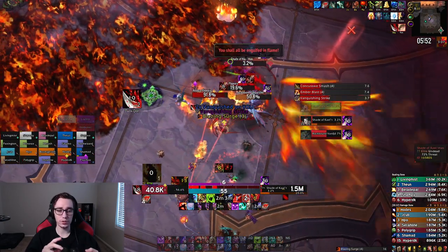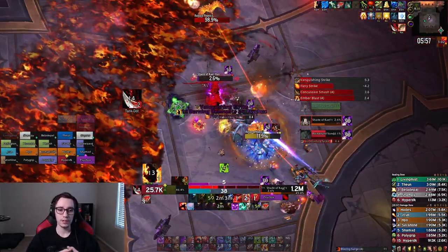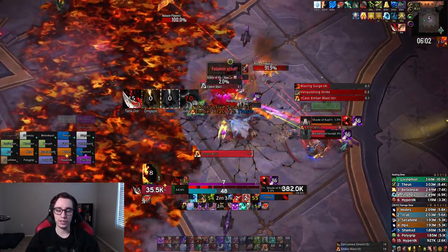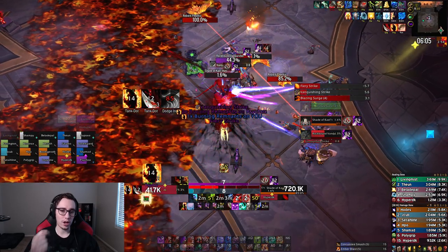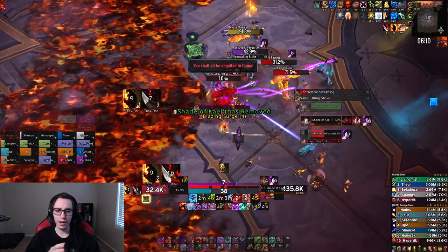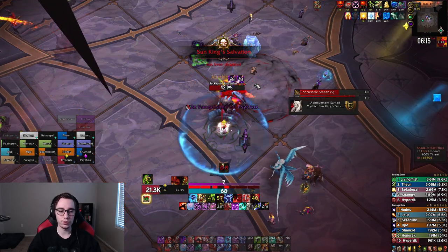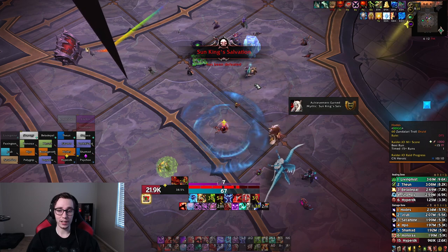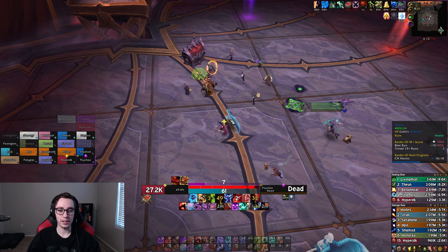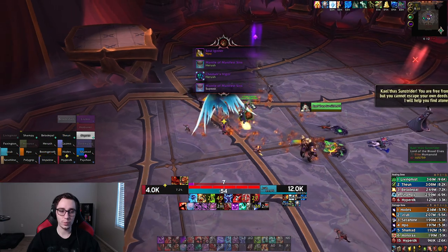They changed a lot about how the add waves spawned. During beta testing you would get the infusers way more often than on live - with our strategy we got one set of infusers, and with some other strategies you can do it without getting any infusers at all. During testing the add waves were a lot closer together but the adds weren't as deadly. Overall, Sun King is a great example of how to do a healer-focused fight. From a DPS standpoint it was a pretty decent fight.